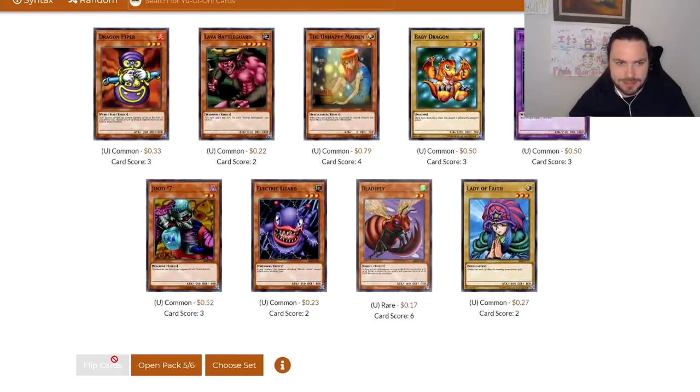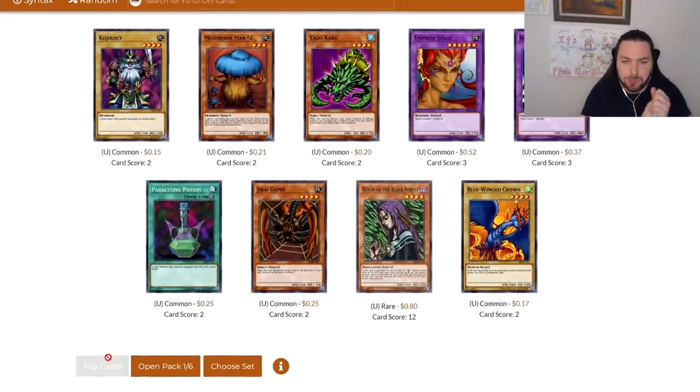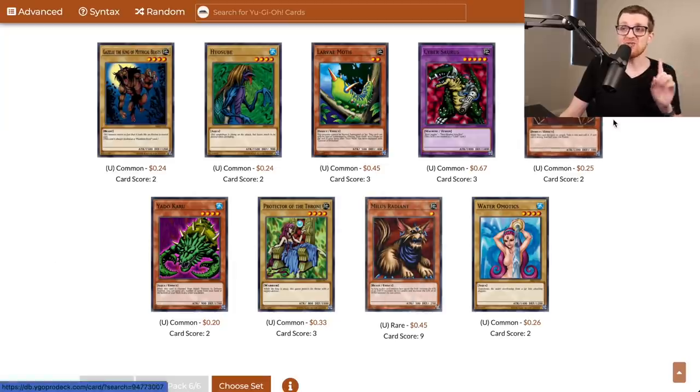That actually completes our playset of Block Attack — can't really complain, that's one of the best commons in the set. I'd like to see some more Jirai Gumos or Seven Colored Fish. Starboy is not cutting it. Fake Trap and Deep Sea Shark aren't great either. There's a Dream Clown though, which is potentially useful in the Clown Control strategy. Pack six: Witch of the Black Forest, Jirai Gumo, and Paralyzing Potion. This is already looking so much better — fantastic! A second Jirai Gumo — really happy to see it. Everything else in the pack is kind of whatever, but for our first six packs we're actually looking pretty good.